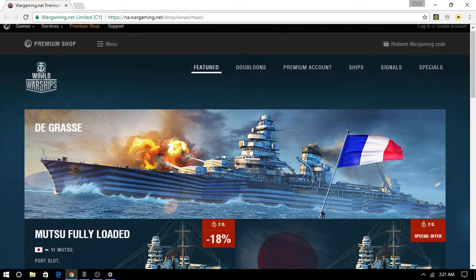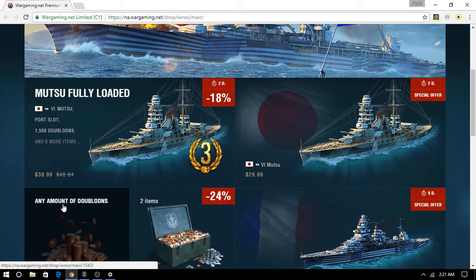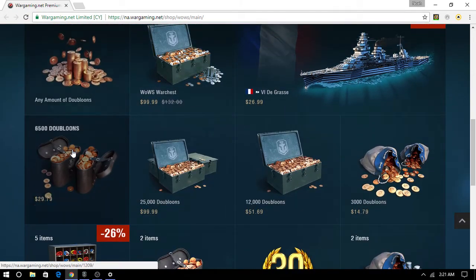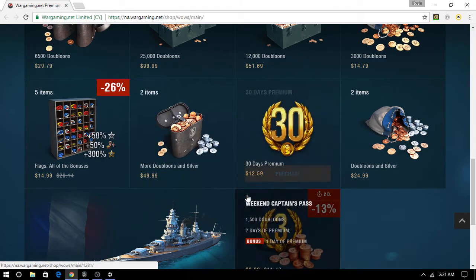Okay, this is the premium shop. You can buy premium - if you guys don't know what that is, you basically get two times the coins and two times the XP for however long you bought it. You can buy a $99 premium pack for a year and it comes with some gold and stuff to buy premium ships. This ship costs $39.